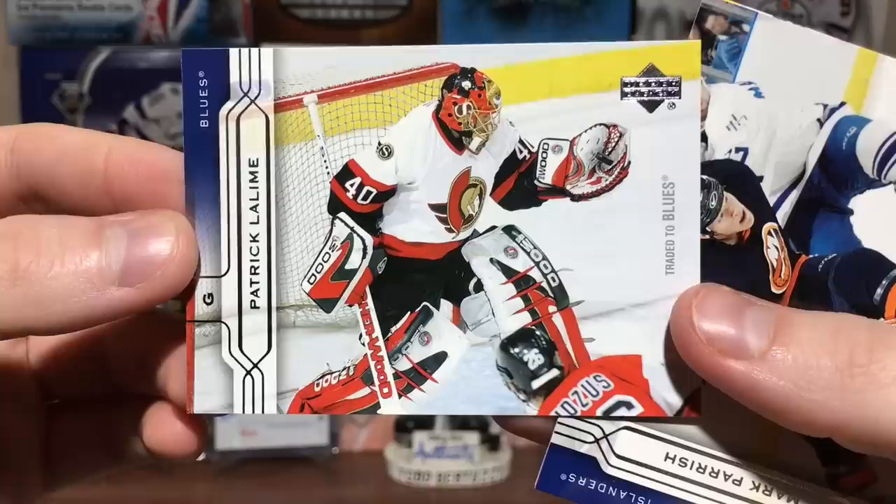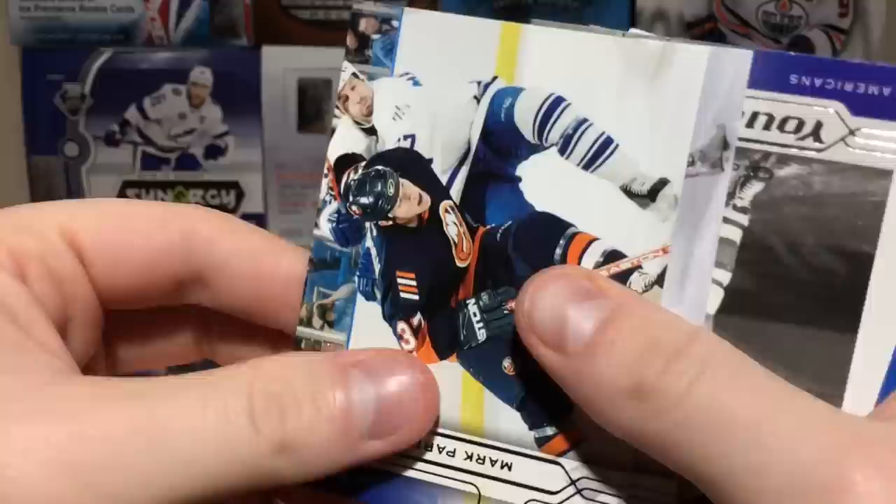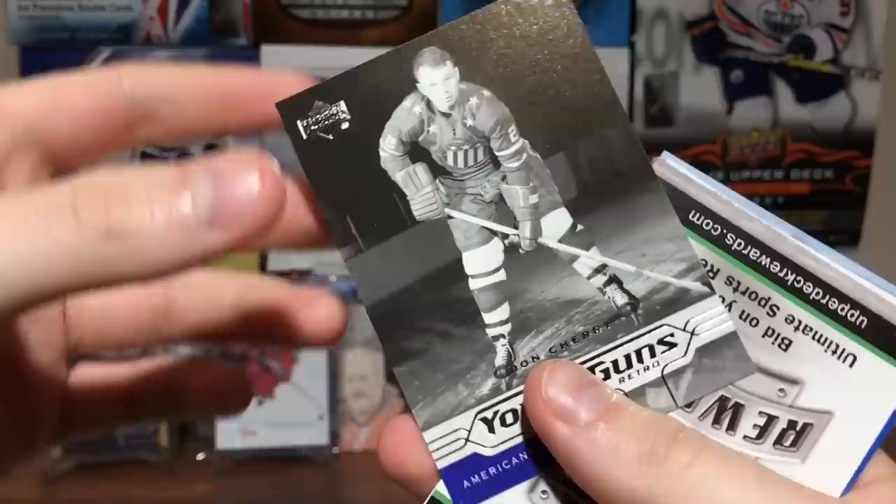Patrick Lalime, traded to the Blues. Blues hoping Lalime will be the netminder to lead them to the Stanley Cup. Mark Parrish. YES — Eric Staal — wait, is this the one? Oh yeah, there we go: we got Don Cherry Young Guns! That's the one I was looking for!